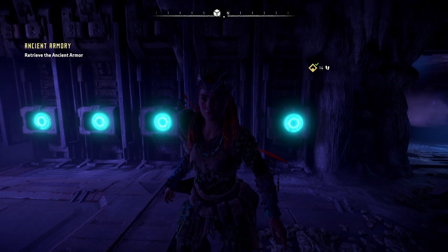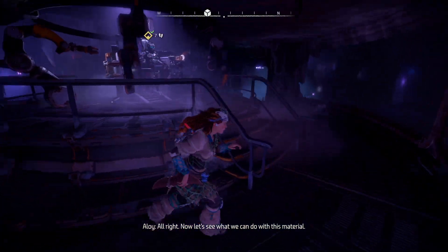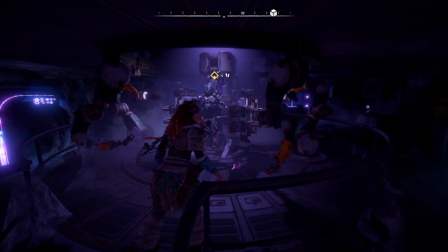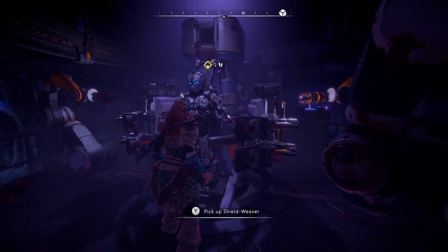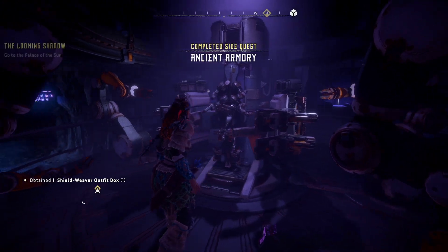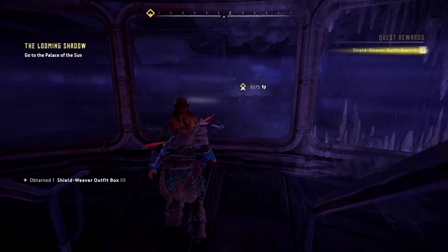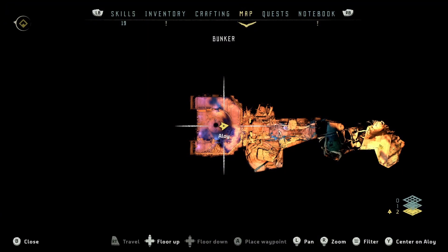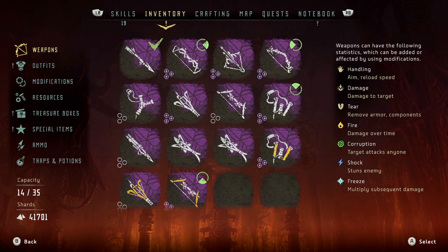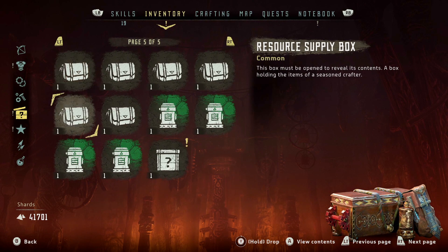Now let's see what we can do with this material. Pick up Shield Weaver! Completed side quest: Ancient Armory! Nice — Shield Weaver outfit box received. Going to inventory, treasure boxes — the final one right here: Shield Weaver outfit box, open.